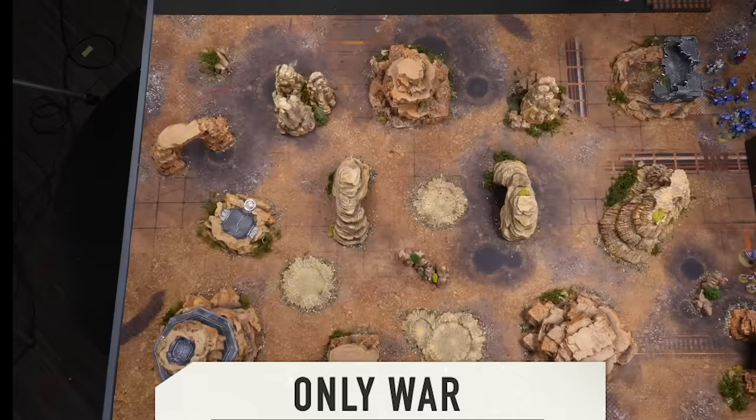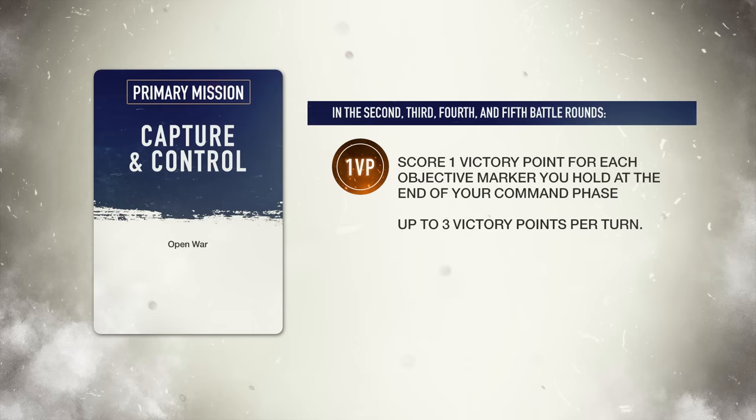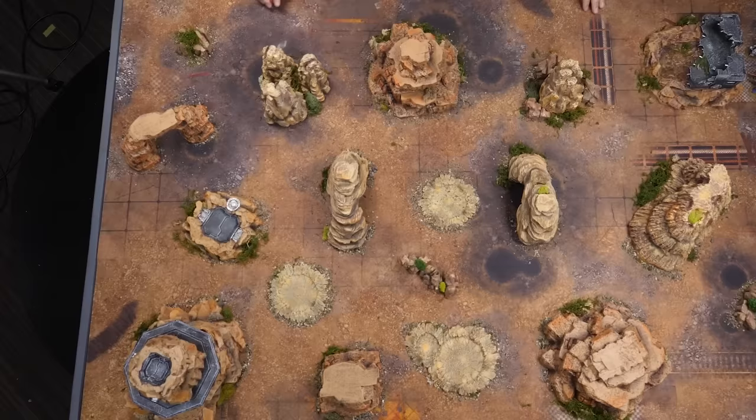Today we are playing Only War, right out of the Leviathan rulebook. Players place four objectives, and holding these will score victory points starting on turn two. Most victory points wins the game; however, should either player wipe out the other completely, score won't matter and they will win. Each objective is worth one victory point, to a maximum of three per turn, starting again on turn two. We have hills and craters today — that's it. You'll get to see how simple terrain is in 10th edition. I for one welcome the change.